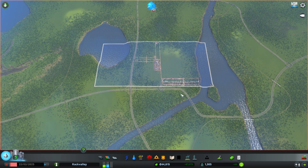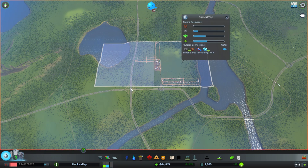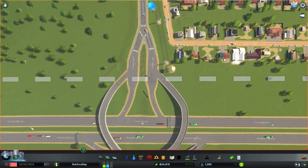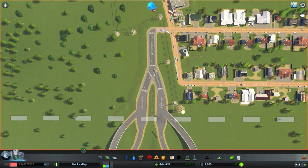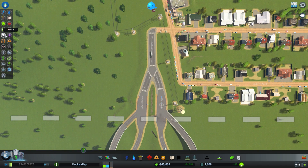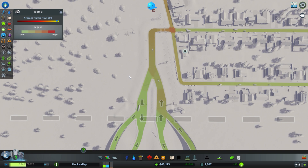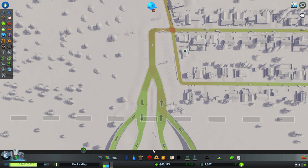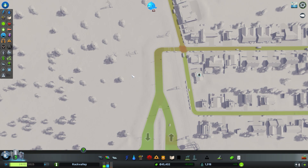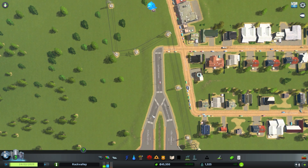Before we do that, I want to show you a few things that I want to improve here. The entrance to the city has these two roads that connect into one and then that connects into this dirt road. If I run the simulation and go up to the Info Views panel, there's a little traffic icon right here. I can see that I don't have bad traffic yet, but I will eventually run into some traffic issues because this is the very main entrance to the city.